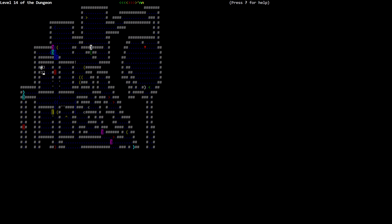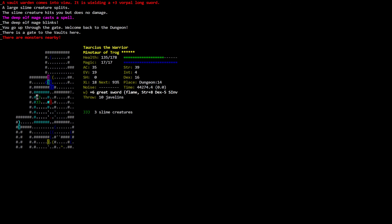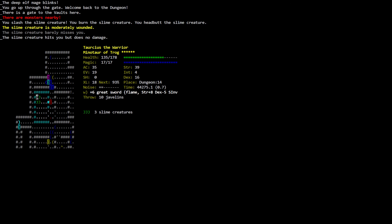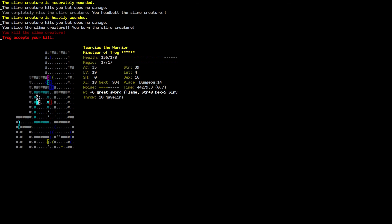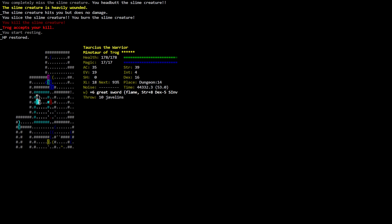Slime creatures — three of them — not jellies. You complete the slime creature, slice the slime creature, you kill it — Trog accepts. Torsius the Warrior. Let's rest — HP restored. That's intense. This has been quite the battle here. But still doing alright — hanging in there. We'll come back and keep on hanging in there. I'll talk to you then — see you later.